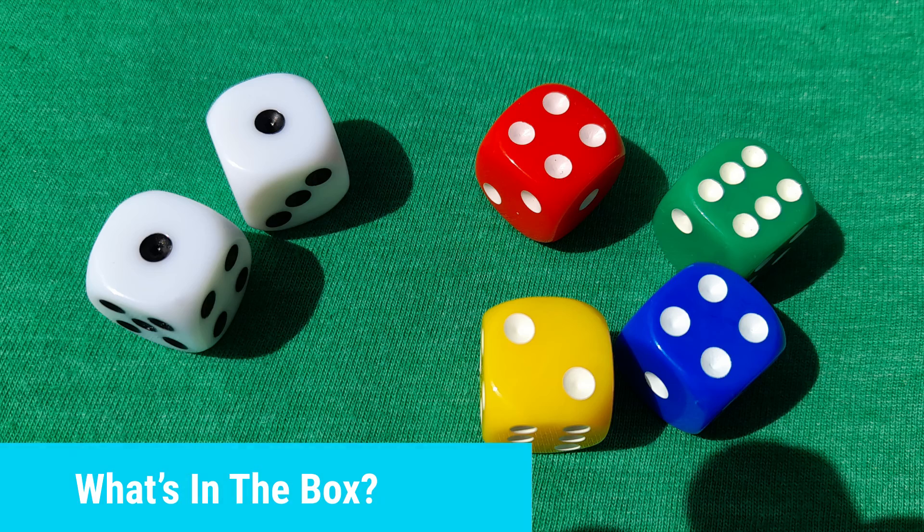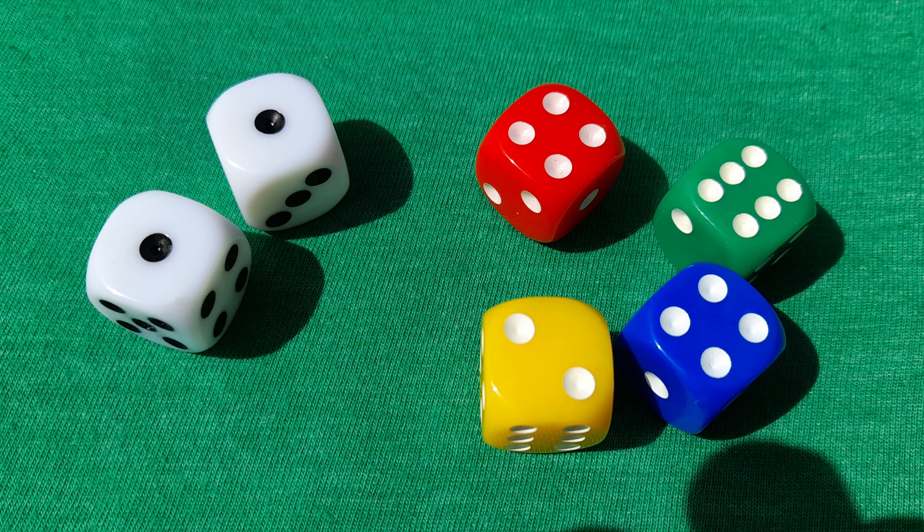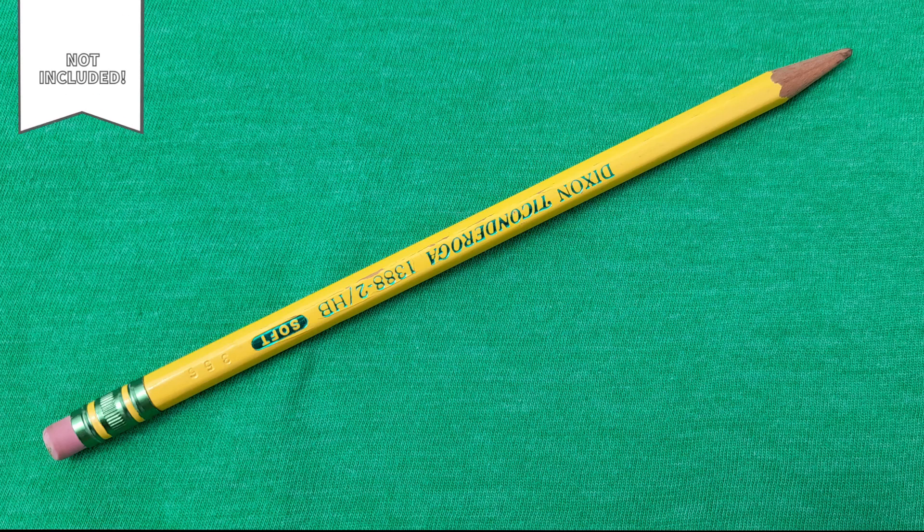Now let's take a look at what's inside this little box. There is the score pad and six dice — two white and one each of blue, red, green, and yellow. Each player will also need a pencil or writing element, which is not included.